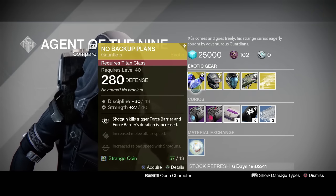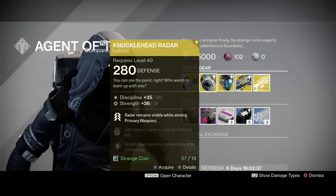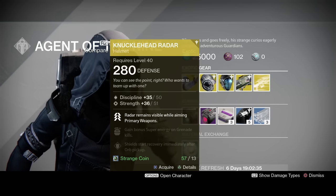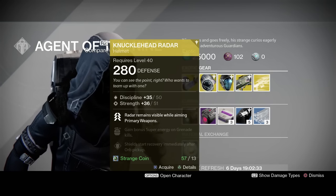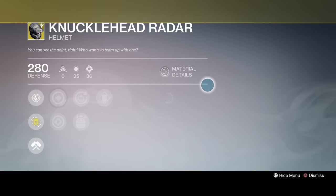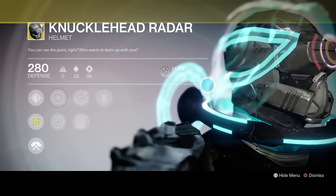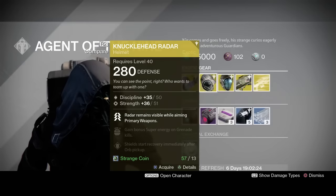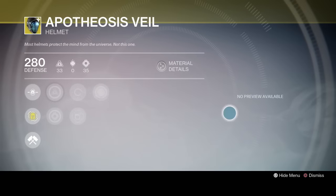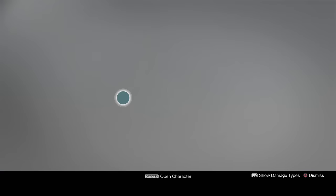This week Xur's got the No Backup Plans — these are decent. He's got the Knucklehead Radar, which lets you see enemies with your primary regardless of what the primary is. Knucklehead Radar — it also makes you a knucklehead, so you should pick that up if you want to be a knucklehead. He's got the Apotheosis Veil, which is an excellent helmet for Warlocks. If you don't have it yet, they recently brought this into year two, so pick it up.